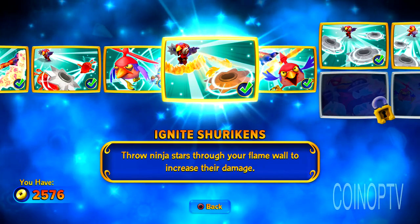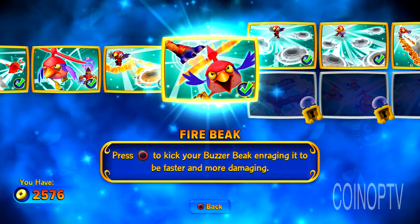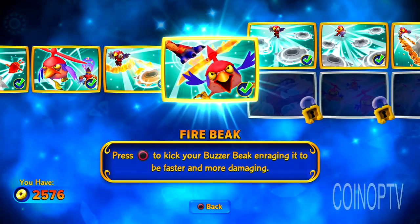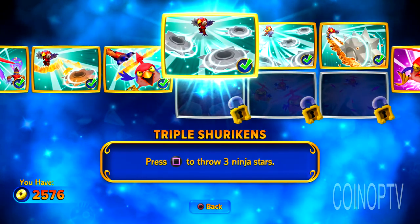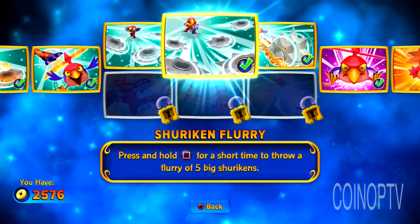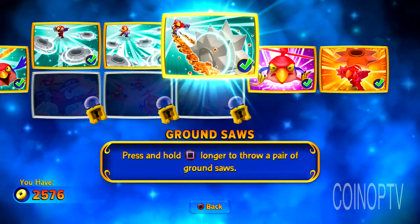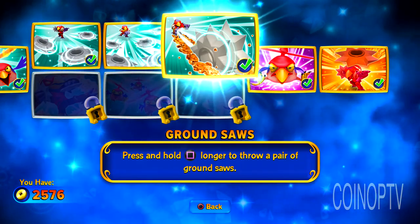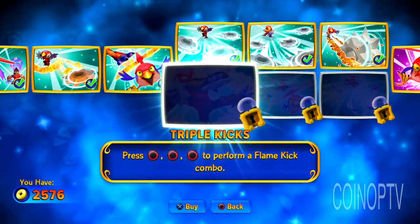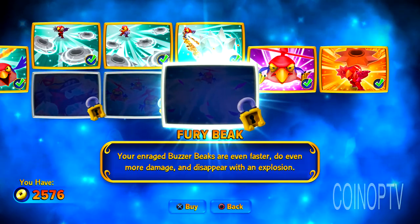Ignite shurikens — when you have your fire there, you can shoot through them and fire up the shurikens. Fire beak — press the circle to kick your buzzer beak, raising it to be faster and more damaging. I feel like that takes a little too much time than it's worth, but we'll see if we can make it happen. I went with the top path here — triple shurikens; you'll see I can throw out three stars at once. Shuriken flurry — press and hold the square for a short time and you'll get these big shurikens and they bounce back at you with the ground saws. You can hold down the square to throw a pair of ground saws. You guys may opt to go with the triple kicks, buzzer battalion, or fury beak.